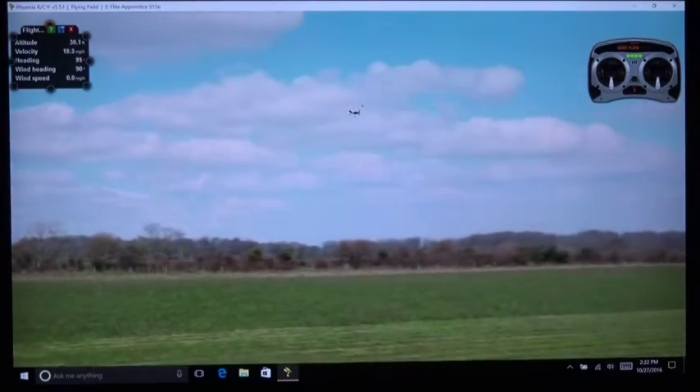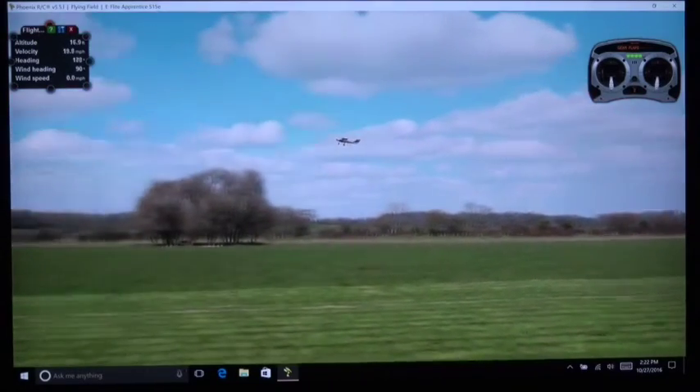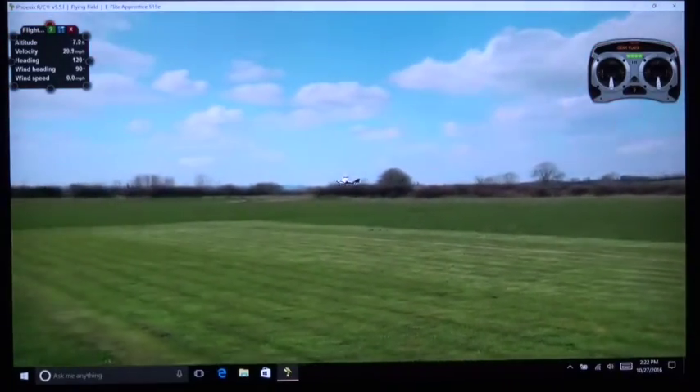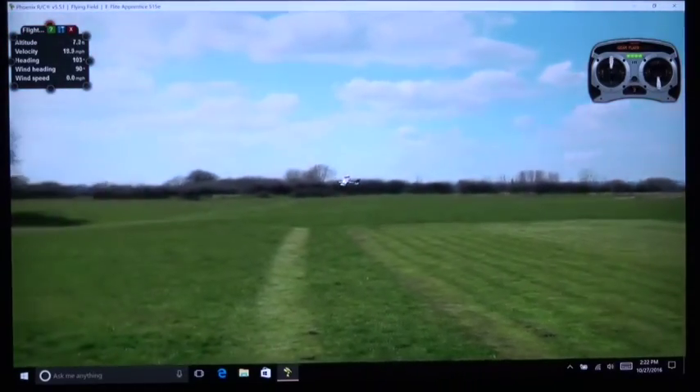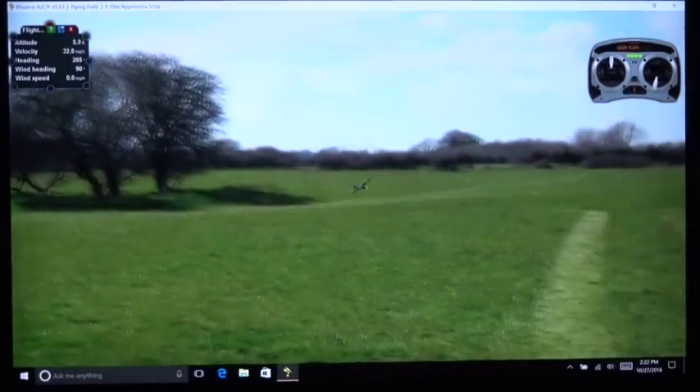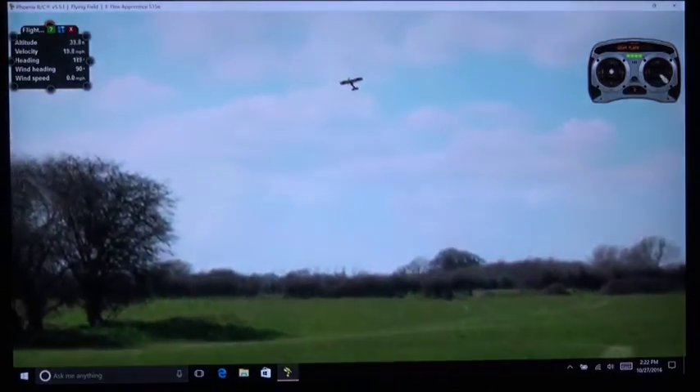And that's approaching a stall. Now it's in a stall because this airplane doesn't stall violently. It just noses down, porpoises up a little bit, and you can kill the stall by adding power back. So there's no violent stall maneuver to look for.